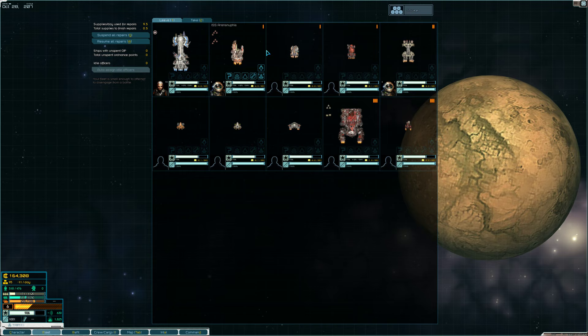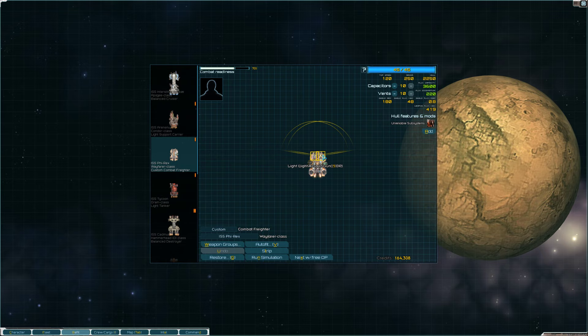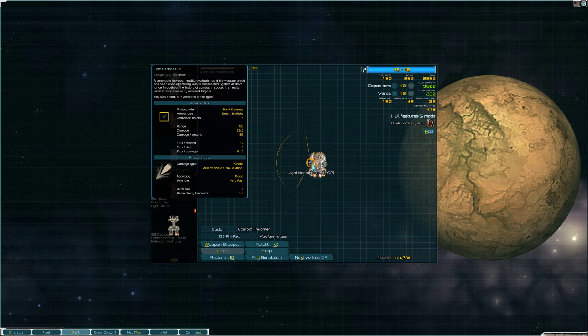Now we're a much leaner fleet. There's a combat freighter — I definitely like to keep those because they have a bunch of hard points that we can put weapons on. So it's not a big deal to keep them in, and we do need some sort of cargo capacity.